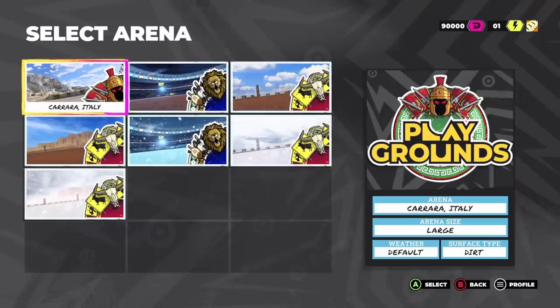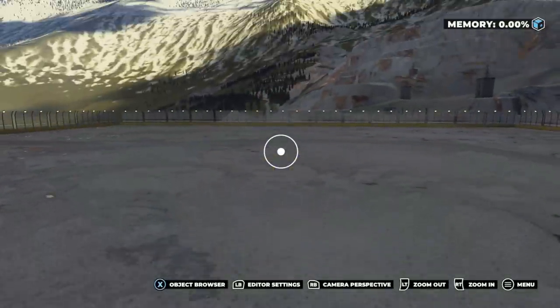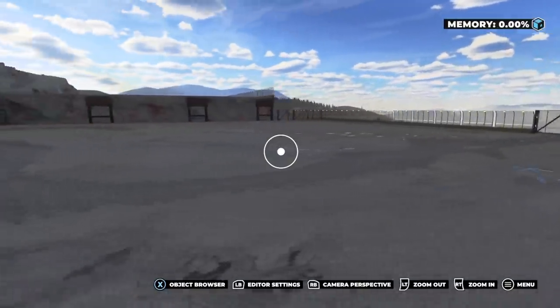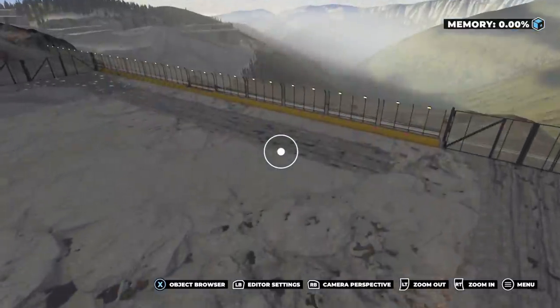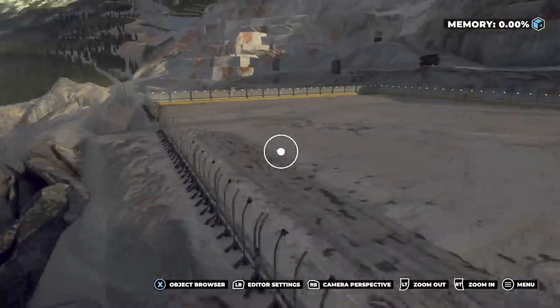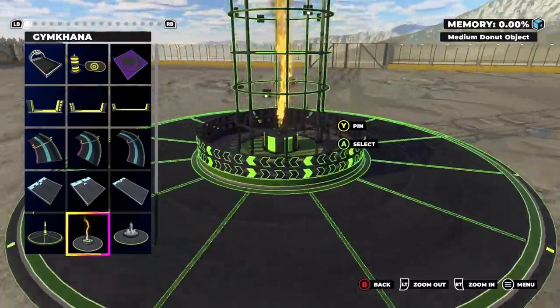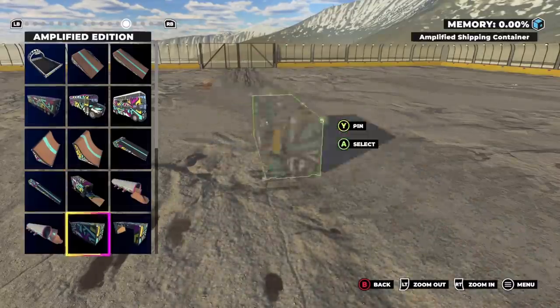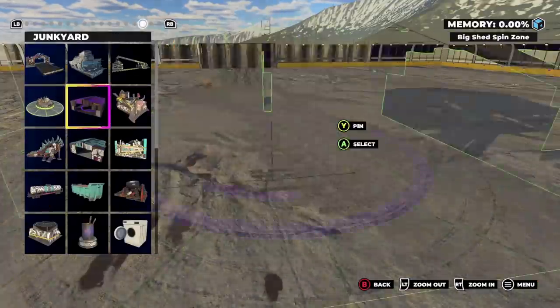Starting off by going into Playgrounds — Create New, Carrara Italy, large size, default weather, dirt surfaces. This is my first time booting this up. This is actually probably my favorite location already — the view mixed with the mining area, the rolling hills in the back. Opening the menu, I can see what's new. I wish you could change the color of objects — it'd be cool to have different colored buses. I can see the Gymkhana items, Mary Drift Miss... and here we go, the Junkyard Pack!